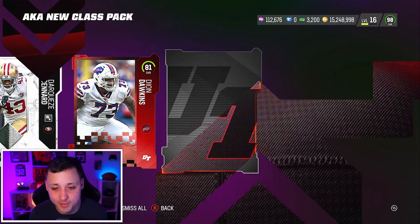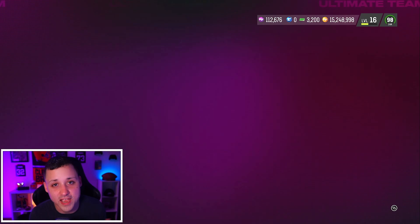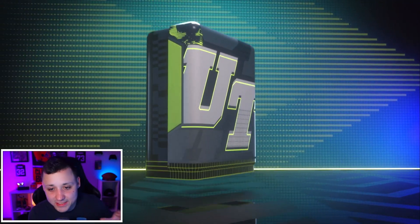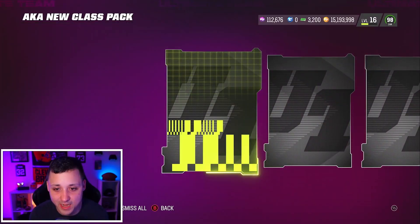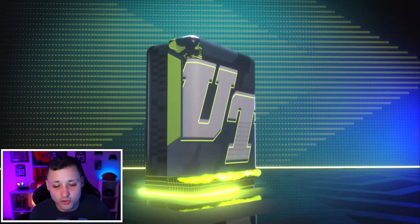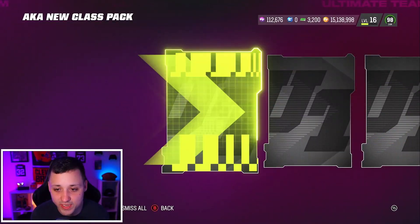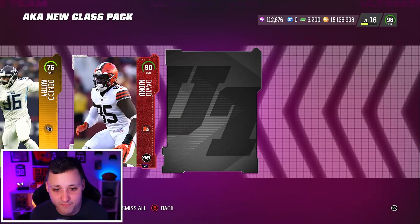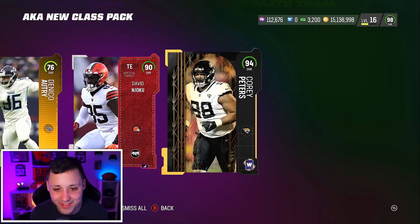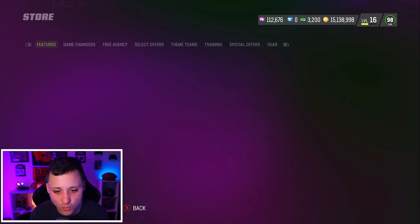There should be three limiteds tomorrow — we'll still have Gus Edwards in packs, a Game Changers limited, and the weekly wild card limited. There's going to be a lot of room to make coins tomorrow. A lot of people are going after those Game Changer cards with the extra ability slot — those abilities are crazy. My guess for the Browns card is Joe Batonio but we'll have to see. We need a Joe Batonio upgrade very bad.